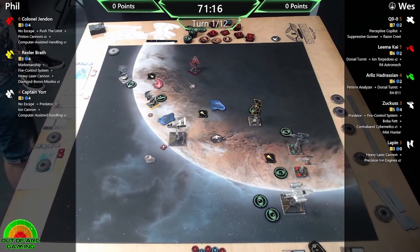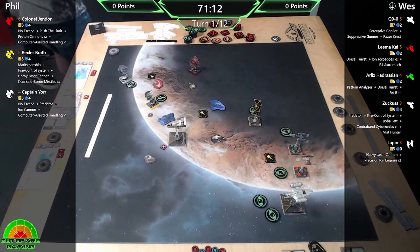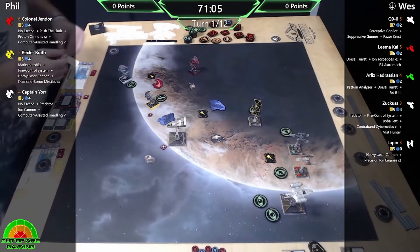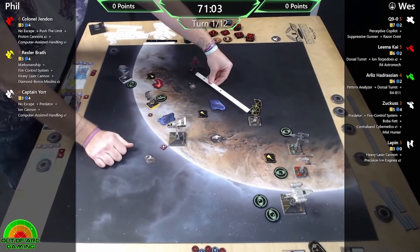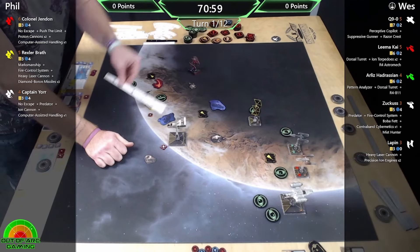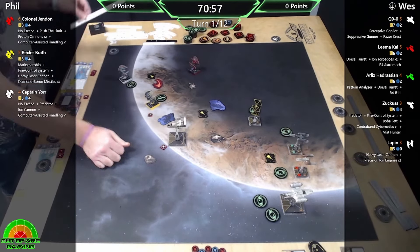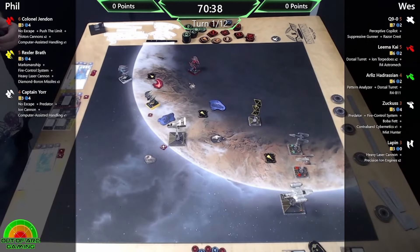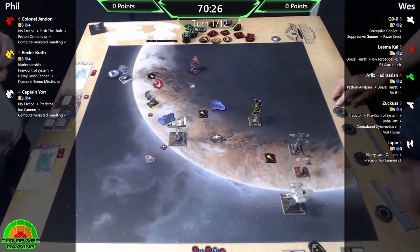I was having a conversation with a friend last night and we feel that actually works one-on-one because it says 'other enemy ships.' So if it's you and another ship at range one with no other enemy ships, it feels like that triggers. It'd have to be two versus one though - yeah, because of the 'other' wording in there.